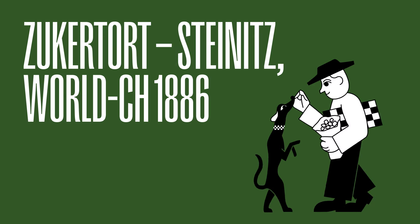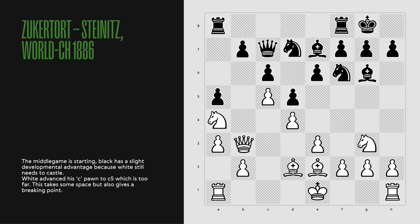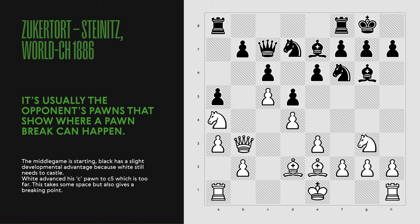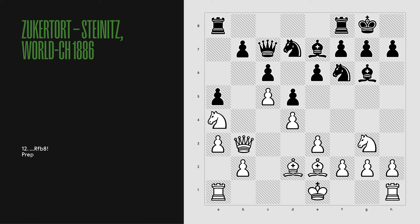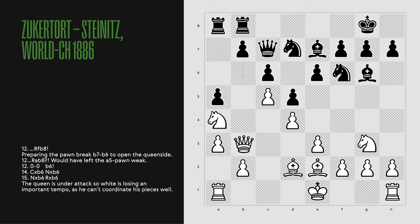The next game is between Zukertort and Steinitz from the World Championship in 1886. The middlegame is starting. Black has a slight developmental advantage because white still needs to castle. White advanced his c-pawn to c5, which is too far — this takes some space but also gives a breaking point. It's usually the opponent's pawns that show where a pawn break can happen. Rook f to b8, preparing the pawn break b7 to b6 to open the queenside.